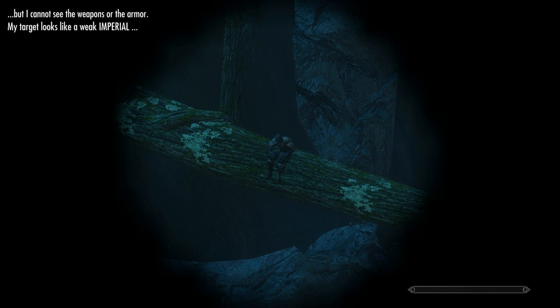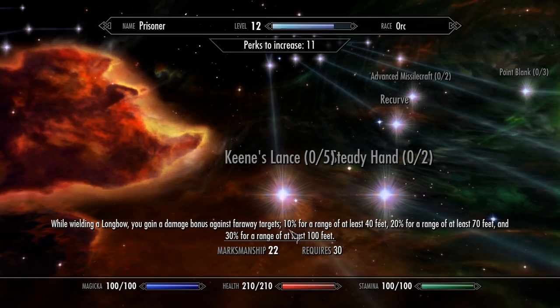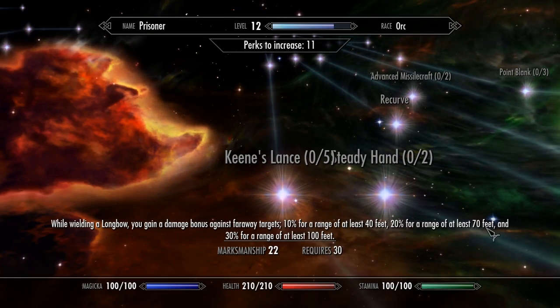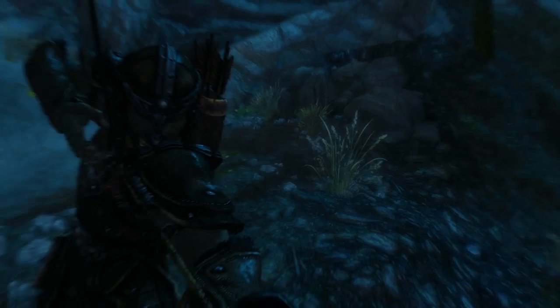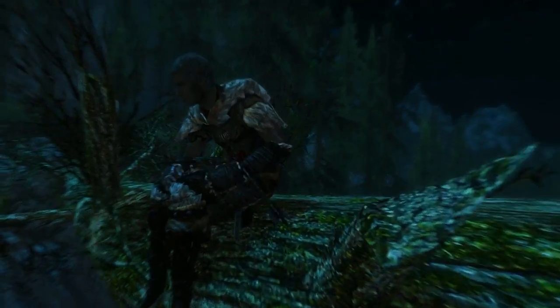The second mod is Skyrim Redone, and that's because of the archery skill tree added by the mod. It includes a perk that alters an arrow's damage depending on the distance at which it was fired. So with both installed you can track an enemy to get their distance and then have a better idea of how many strikes it'll take to down them.